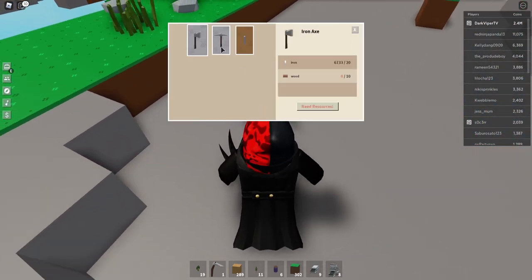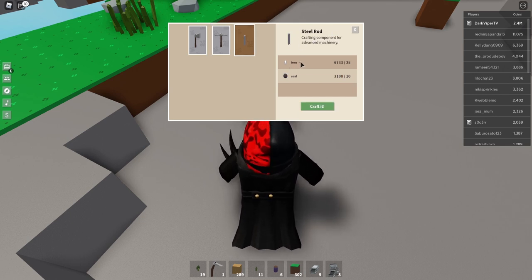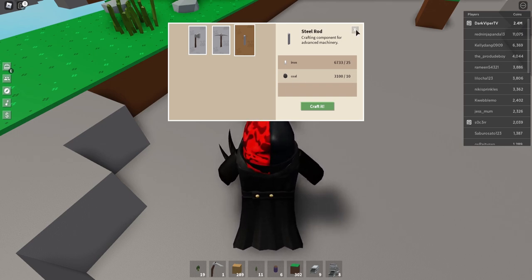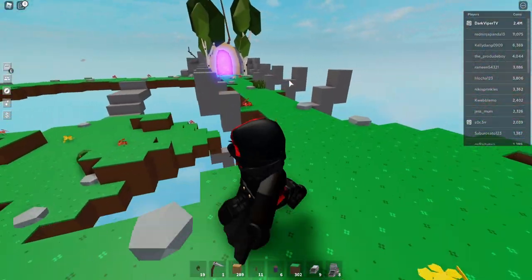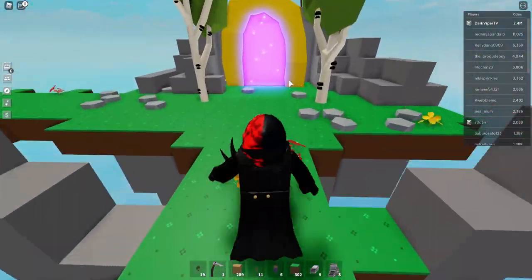After you've built your workbench tier two, the first thing you're going to want to do is build an anvil — that's the only thing you need to worry about. Ignore everything else; don't get drawn by the little decor things. As soon as you craft your anvil, go over to it and hit F to see what you can build. In here you can build an iron axe and a steel rod. The steel rod requires 25 iron and 10 coal.